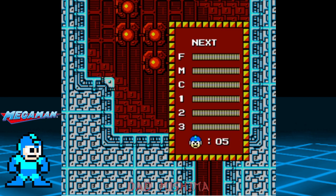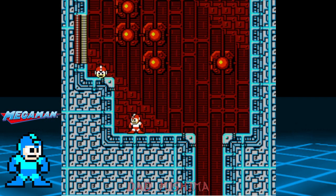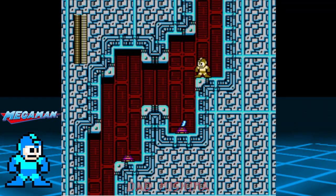Quick Man's level is probably the most gimmicky stage of them all. First, let's get the one-up from here and jump down to the next screen. For the most part, we'll be heading downwards, similar to Flash Man's stage.